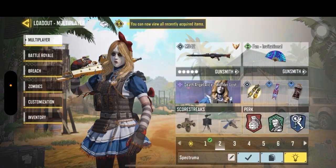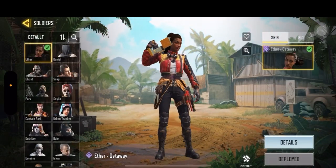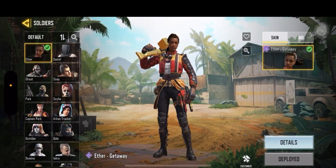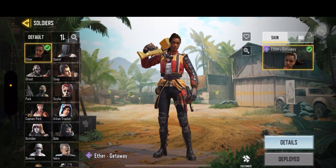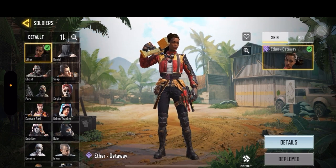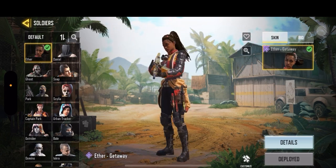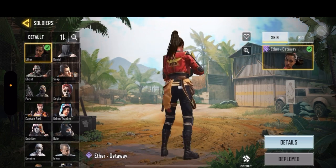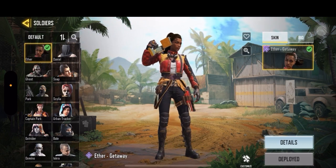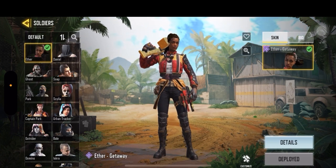On my loadout 3, we have Ether Getaway. I was lucky — I just put in like 10 CP and got a pull in the rounds. She looks really cool, and she was the first character that I had with darker skin. I loved this character so much and used it for a while after Scarlet.